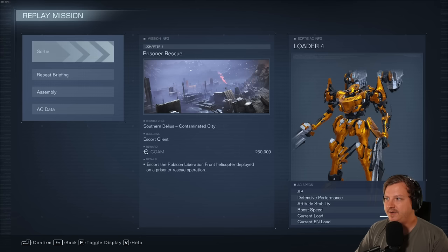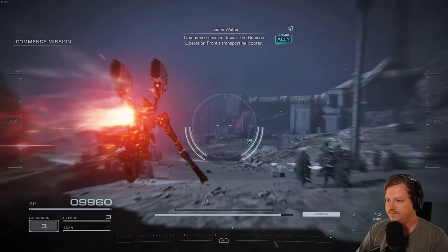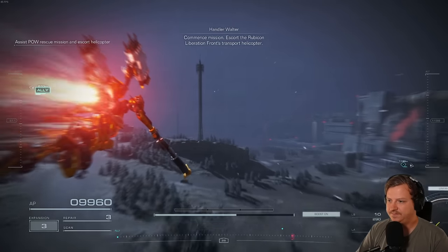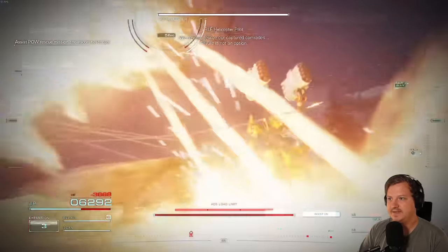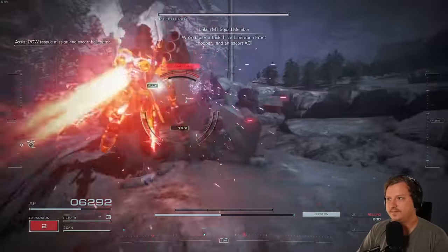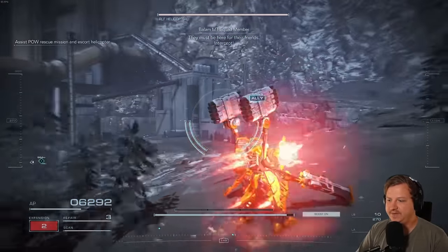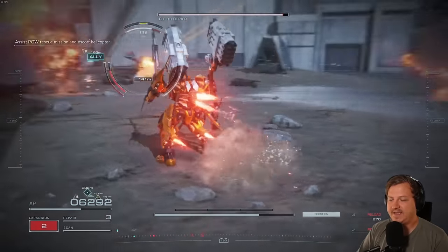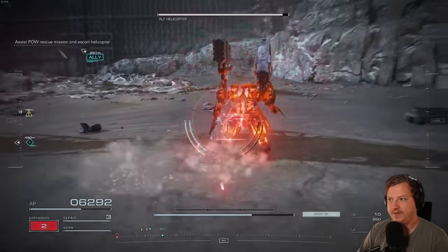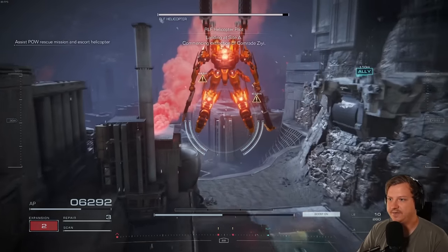The next mission that has a combat log is Chapter 1, Prisoner Rescue. Whenever you start the mission just follow where I go — you want to make a left a little down the road. Right here are the MTs you got to take out for the combat log. Once he's destroyed, just finish the mission by helping the helicopter make it to its objectives. There is an AC at the end of this mission that you get a combat log for destroying, but you pretty much have to take him out so the helicopter doesn't get destroyed, so you'll find that easily.